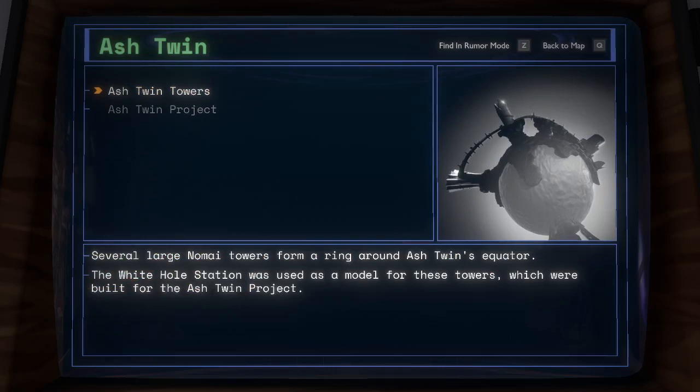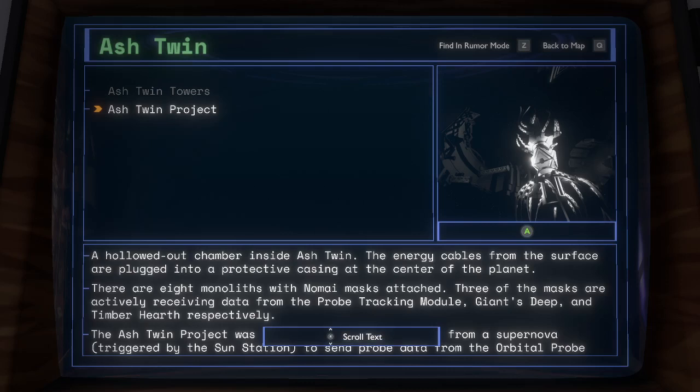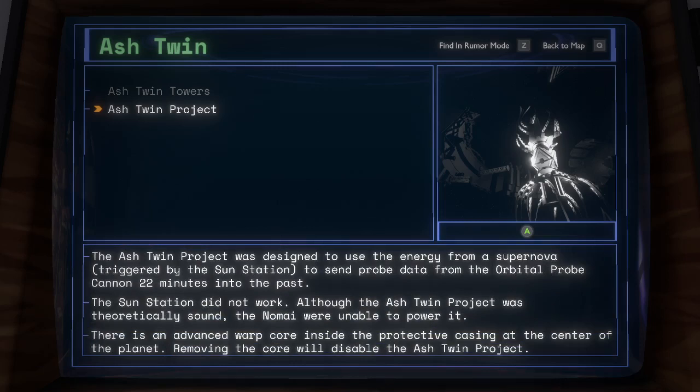Ash Twin. Ash Twin Towers: several large Nomai towers form a ring around Ash Twin's equator. The White Hole Station was used as a model for these towers, which were built for the Ash Twin Project. Ash Twin Project: a hollowed-out chamber inside Ash Twin. The energy cables from the surface are plugged into a protective casing at the center of the planet. There are eight monoliths with Nomai masks attached; three of the masks are actively receiving data from the probe tracking module, Giant's Deep, and Timber Hearth respectively. The Ash Twin Project was designed to use the energy from a supernova triggered by the Sun Station to send probe data from the Orbital Probe Cannon 22 minutes into the past. The Sun Station did not work. Although the Ash Twin Project was theoretically sound, the Nomai were unable to power it. There is an advanced warp core inside the protective casing at the center of the planet. Removing the core will disable the Ash Twin Project.